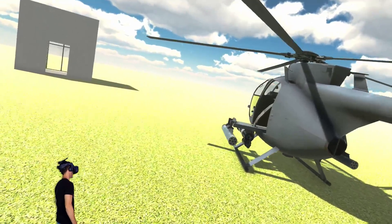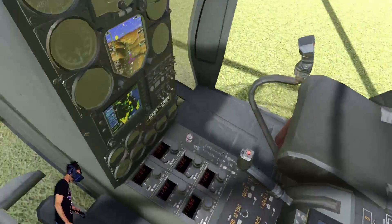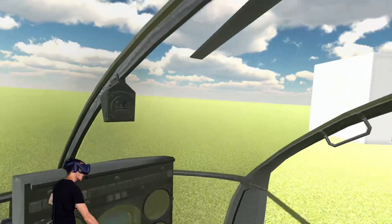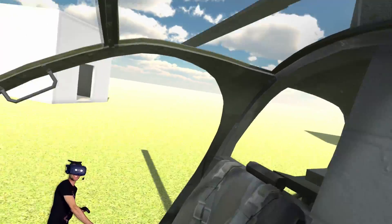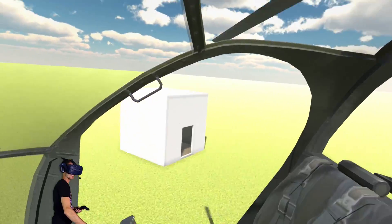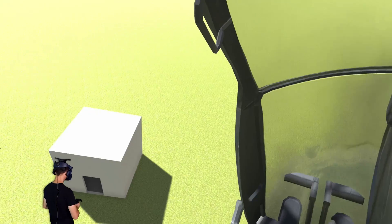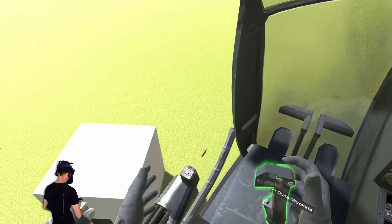Now we have a chopper. Can we drive this chopper? I mean we just drove the Formula One car, which was incredibly awesome. Where's the go button? Guns and rockets! This is the best. How do we actually go up? Oh yeah, that's how we go up. This is how we fly. Oh my god, I'm in a chopper - I'm flying a chopper!